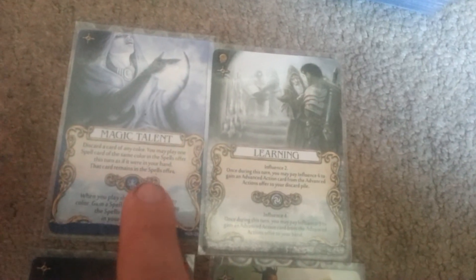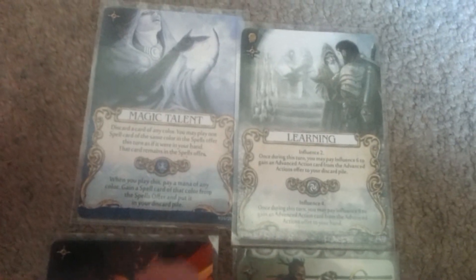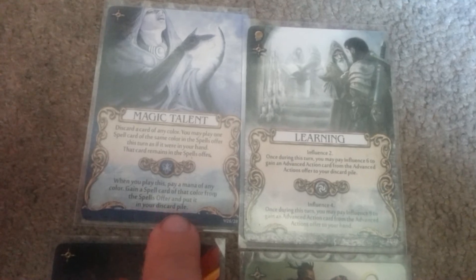Magic Talent: discard a card of any color, and you can play a spell card from the spell offer that's the same color, but you leave it up there — you just use it without keeping it. The stronger effect says when you play this, pay a mana of any color and gain a spell card of that color and put it in your discard pile. You wouldn't be able to use that spell this round, but you'd have it next round.